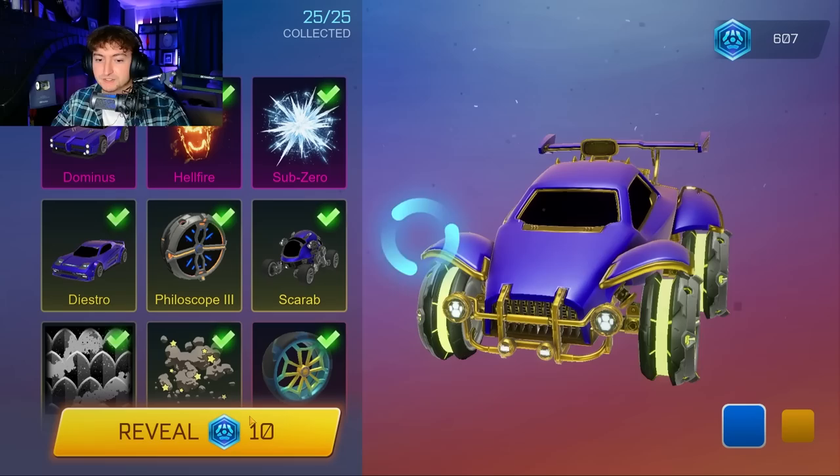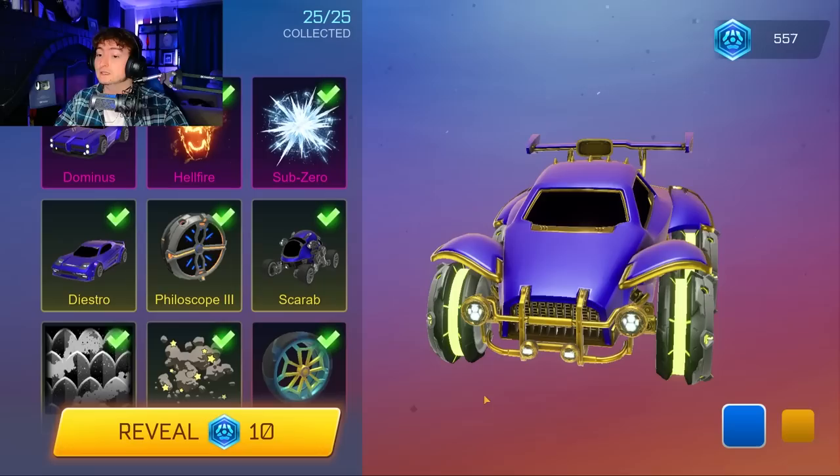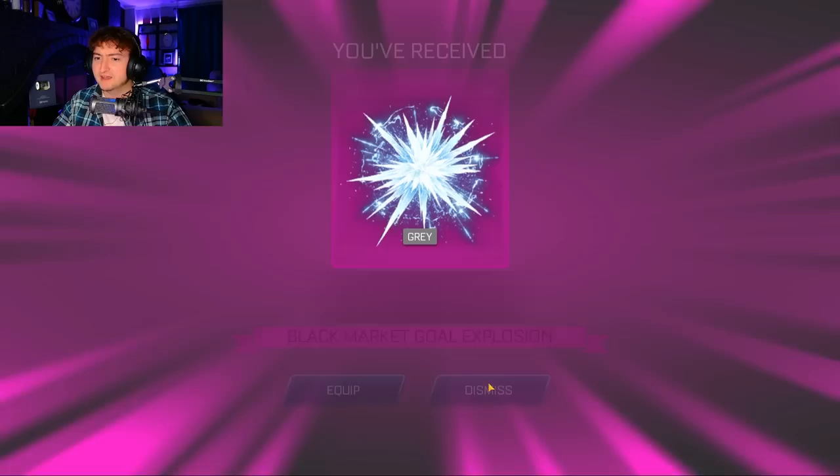That might be one of the only Lime Philiscopes because if you don't know about these, they were in Pre-Season for like a day or two. A Sky Blue Hellfire — I believe you were able to get that painted a while back. And a Burnt Sienna one — wow, our luck is really good. This might be our best opening ever!